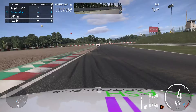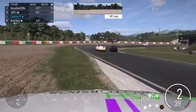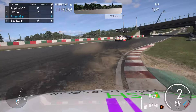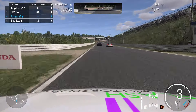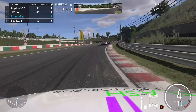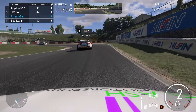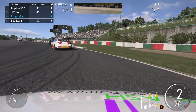Breaking into this corner, giving them a bit of space — giving them too much space right now but it's better than having contact. I don't like having contact because someone's going to lose out to the penalty system and it's just not worth it. Rather go off track and claw back the time than have contact and be punted off the track, which usually ends up worse off.